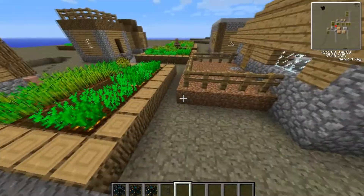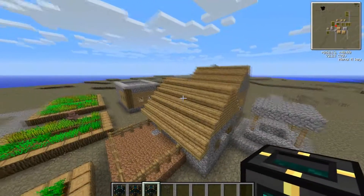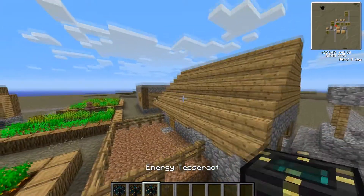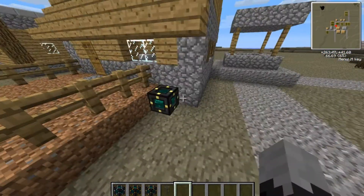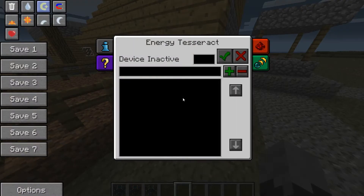These are things which you can transport stuff through the time-space continuum. I could make another world, pump energy into it using an Energy Tesseract, and then energy will come out through that dimension, if you've got an anchor over there of course. So how the hell do you make this thing work?